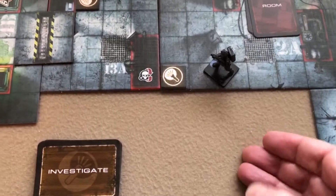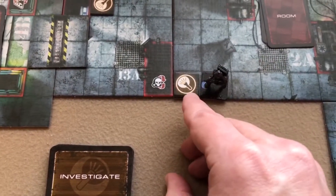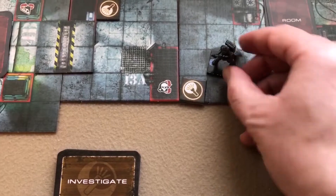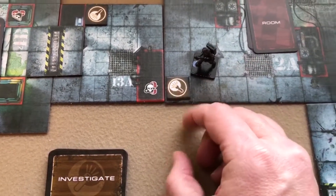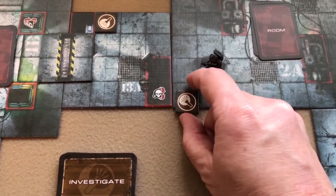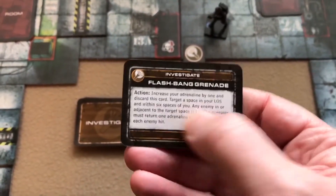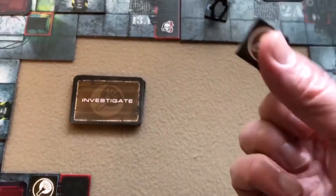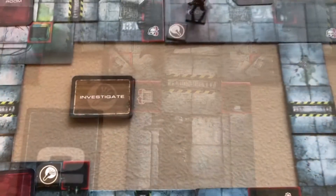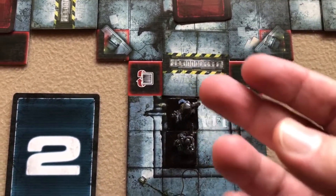For one adrenaline, if you're on or adjacent to an investigate marker — including diagonally — you can draw one of the investigate cards, which gives you some item. You add it to your kit and then discard the investigate token.